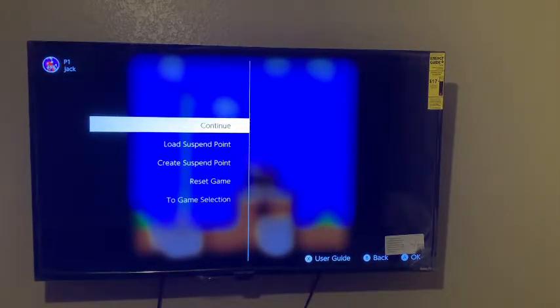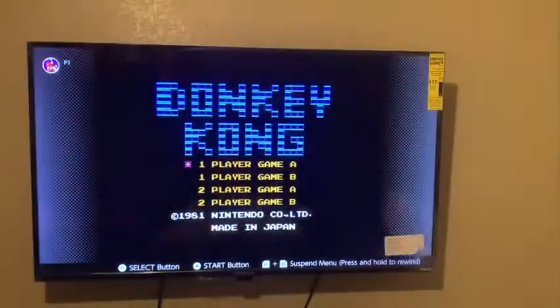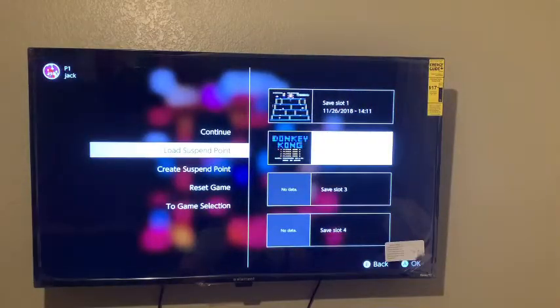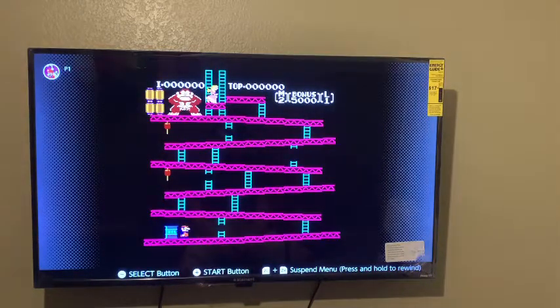Hey guys, my name is Jack the Hack, and welcome back to another video where today we're going to be speedrunning Donkey Kong. We're going to be speedrunning Game B. I like to attempt the ladder glitch three times, and if I don't get it within three times then the run's done. I don't know what the difference is between Game A and Game B, but apparently there's a difference.